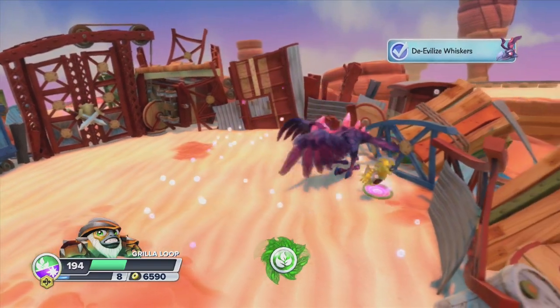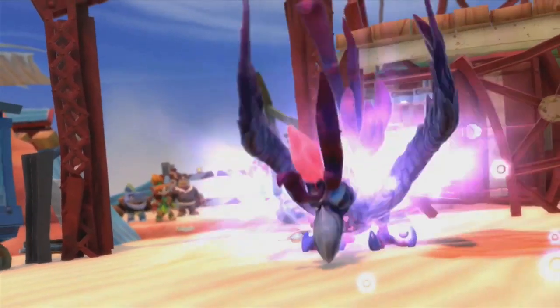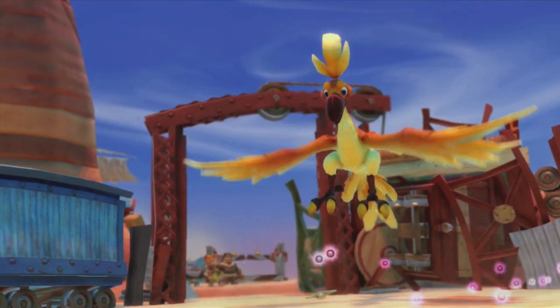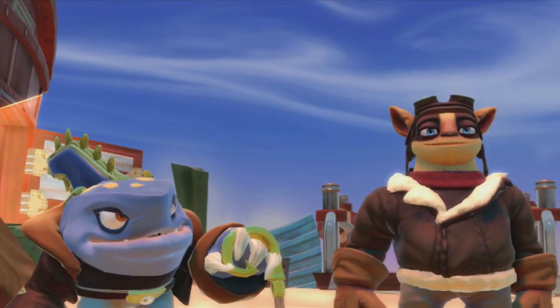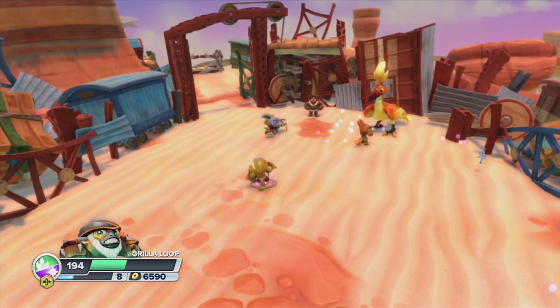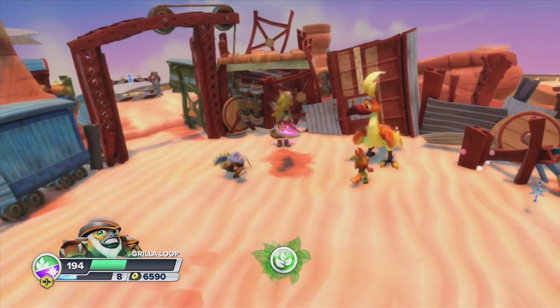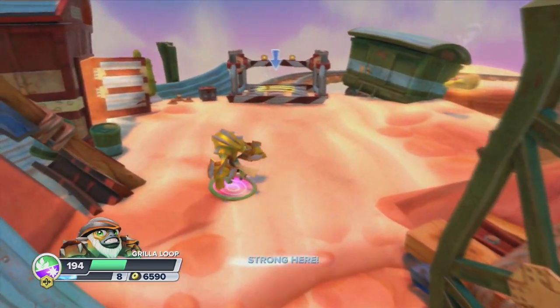We just freed Whiskers — which is the name of my cat actually. Look at Whiskers, happy as can be. She looked really disturbing — I love the detail they put into the evil eye minions, it looks really cool. The purple looks great. You don't always see purple used as an evil color, so I like how they're playing with that. They could have easily just gone with black and red eyes.